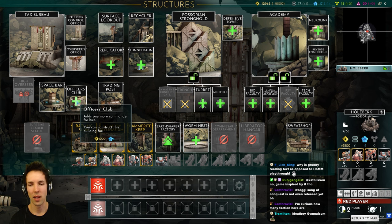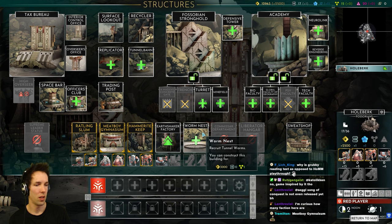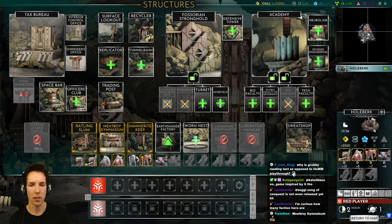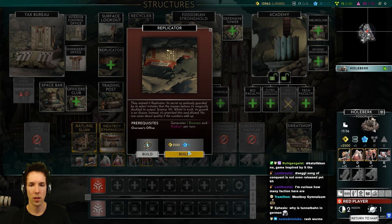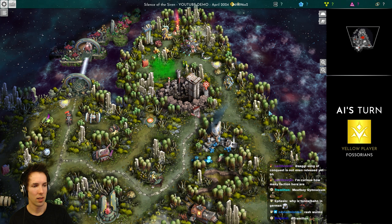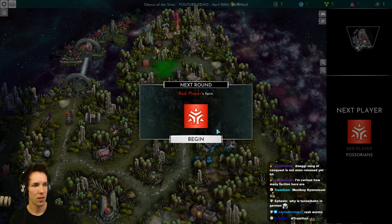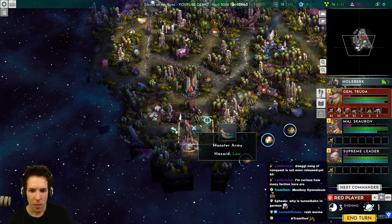You can add one more commander for hire with a building, giving options from three. We can get the upgraded Earthshakers or a worm nest. Now we're in cycle two — we probably want to build the worm nest before the next cycle. So we'll get the replicator now and then the worm nest so we can start buffing those up.